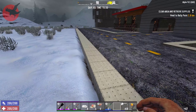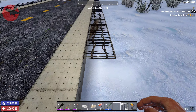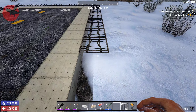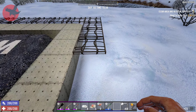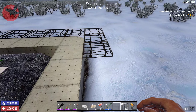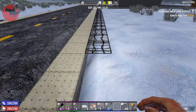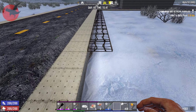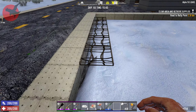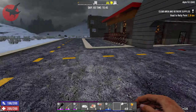If I do this on this side too, I don't really need the fence, because the zombies should go around. I think we need more than 200 — maybe 300.